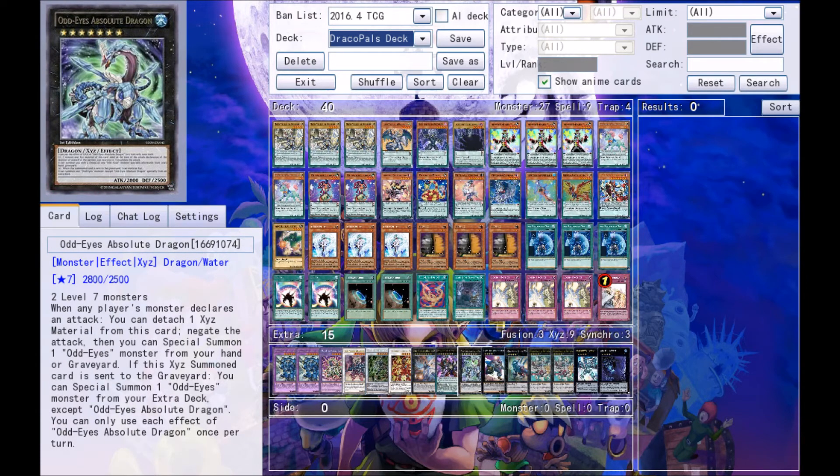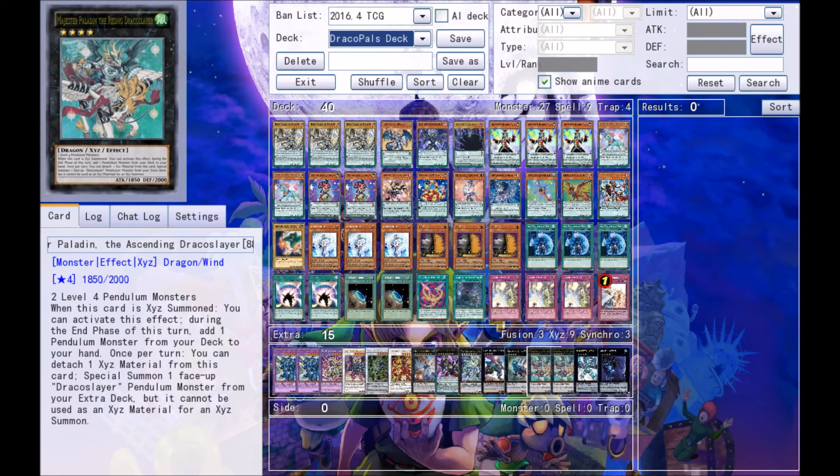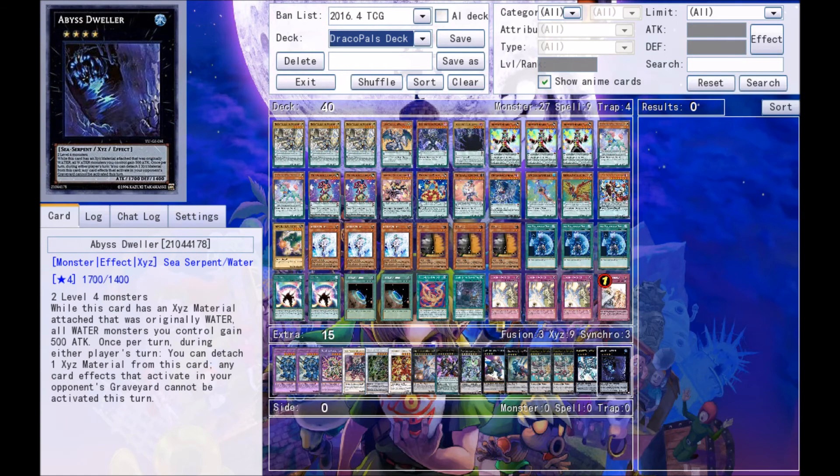Continuing with XYZ cards: one Odd Eyes Absolute Dragon, one Castel the Skyblaster Musketeer, one Diamond Dire Wolf, and two Majespecter Paladin the Rising Dracoslayer — or if you can't find that, try Majespecter Paladin the Ascending Dracoslayer. I'm also playing one Daigusto Emeral and one Abyss Dweller. And that is it for the entire deck profile.